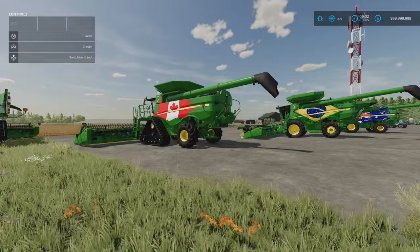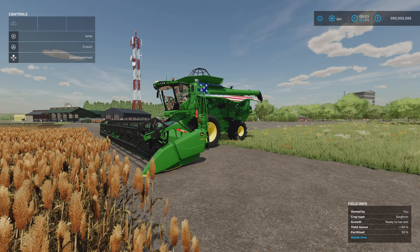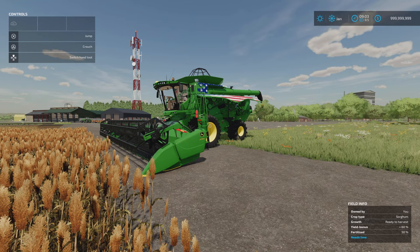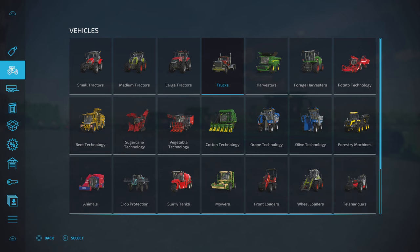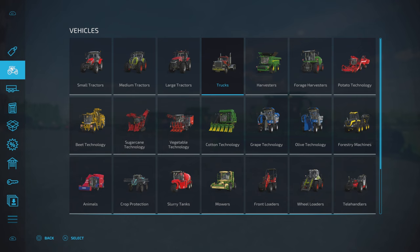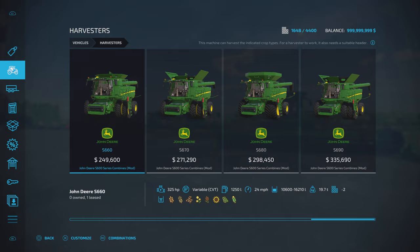Numbers on them go from one to nine, the same on all models. All tyre and track options appear the same across all models. These mods are incredibly well made and well detailed, as Custom Modding stuff usually is. Under vehicles, harvesters, we start with the S660, S670, S680, and S690 — going up in price. Slot counts come down to two on each, not one.